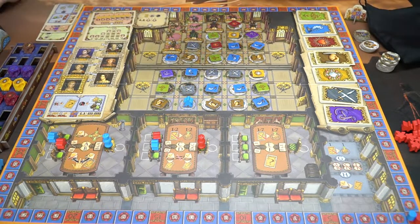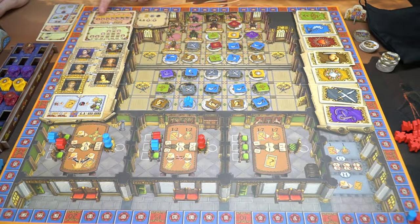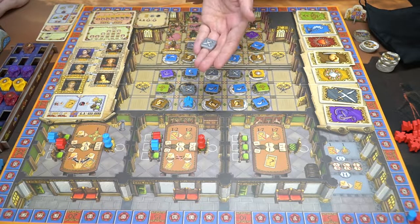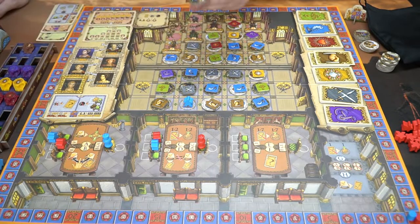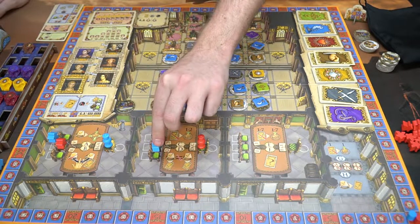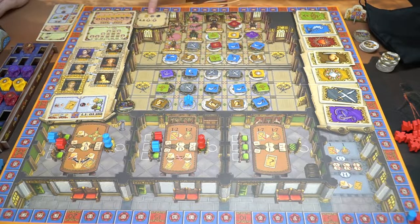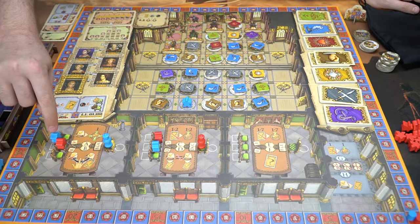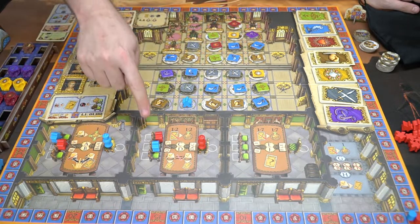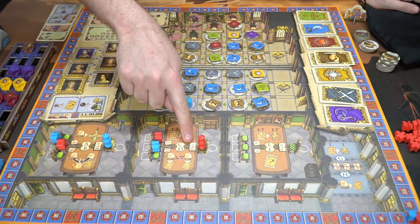The tokens score points at the end of the game — one token scores one point, two of the same type score three, three score six, and so on. Collecting many of the same type is very valuable. There are also special ability tokens: one lets you swap units around the board, and the white one lets you draw cards — though cards are also worth victory points collectively, so you may want to save them.